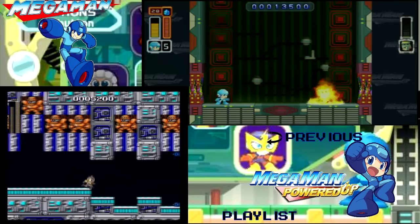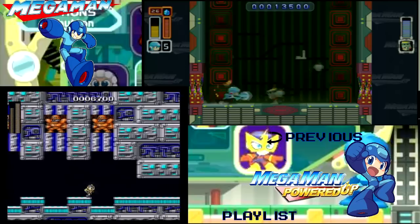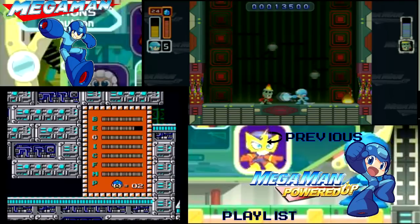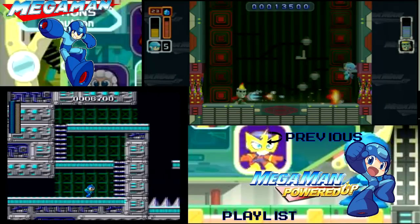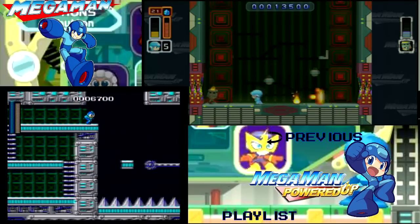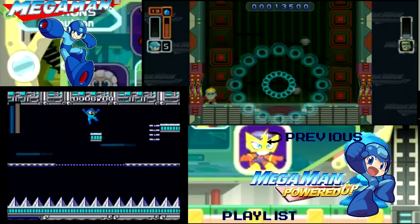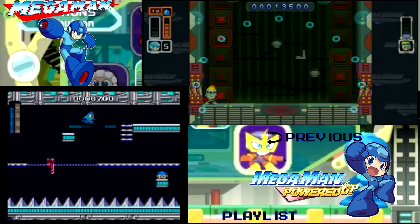After Bomb Man comes Fire Man and this is where the challenge comes in. You want to take him out with as few hits as possible, and I can't stress that enough. You gotta be on your A-game against Fire Man here — Fire Man is probably the biggest obstacle in this boss rush. You definitely want to use the ice shot.